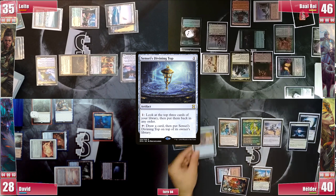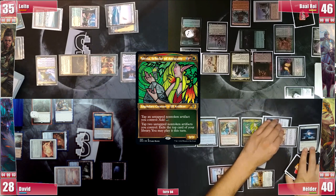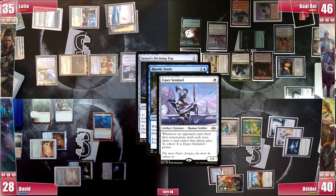He then activates Meria, tapping 2 artifacts to exile the top card — which is Sensei's Top — and casts it, triggering Rhystic and Esper Sentinel. He pays for Rhystic but not Sentinel. It enters, triggering Quicksmith, and he opts not to discard anything.